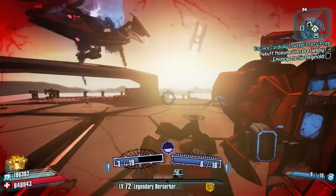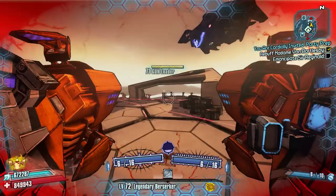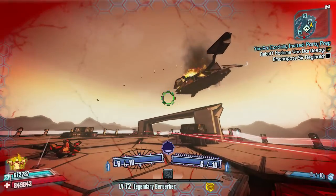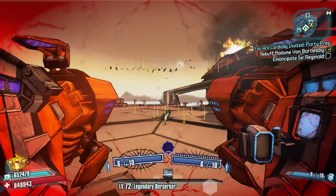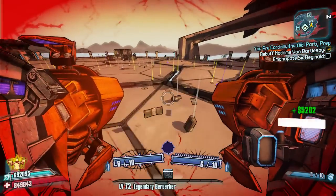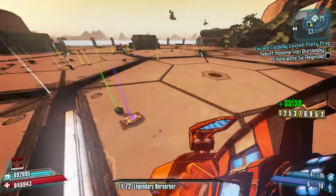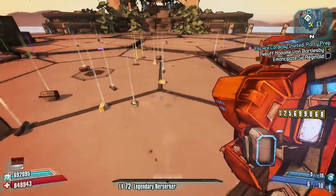He went down quite quickly there — don't be fooled, sometimes it can take longer to get him down unless you're a Zer0 user, but that's a story for another day. The main reason people come to the Bunker is to get the Sham, which is a great absorb shield. There's also a chance for Bunker to drop the legendary SMG the Bitch, which is quite a good SMG.